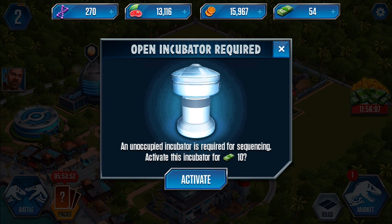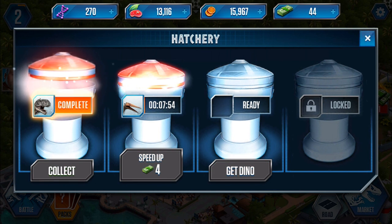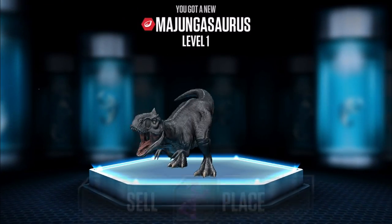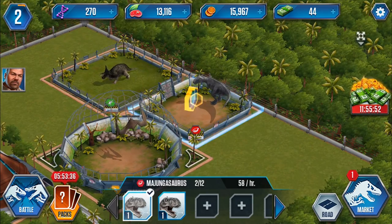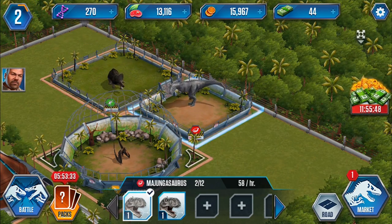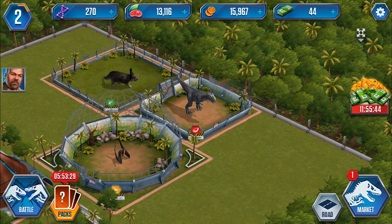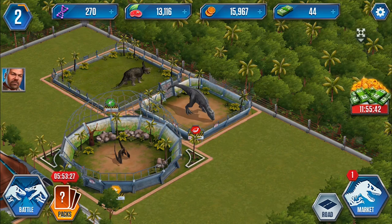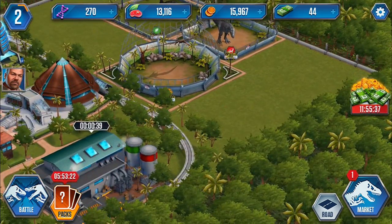Let's get the Elenka - an unoccupied incubator is required for sequencing. Activating this incubator costs 10 cash - it's going to take eight minutes. Let's go collect the one we've already got. Majangasaurus level one - let's place him down. We get some XP as well, though we're still only level two. I'm tapping the level number but it doesn't seem to show how many experience points are needed to upgrade.